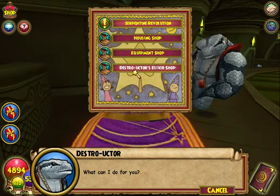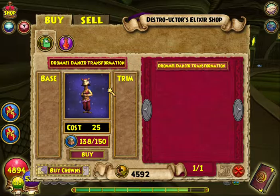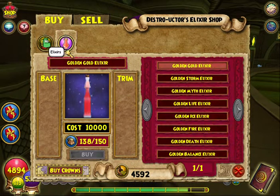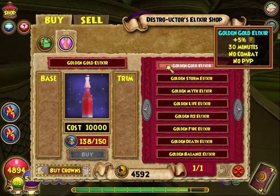Before I show you his castle, I'm going to show you this — it's the elixir shop. This is a new feature. You can buy that obviously for 25 gold if you want to be a camel. But you can also buy these little elixirs. The golden gold elixir is 5% for 30 minutes, no combat, no PVP, for 10,000 gold.